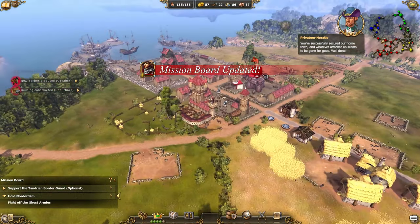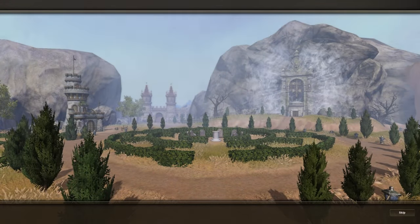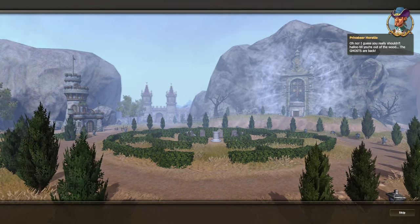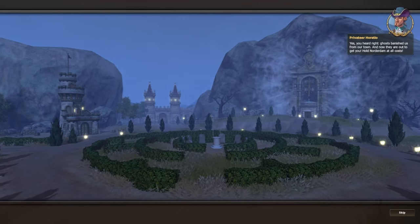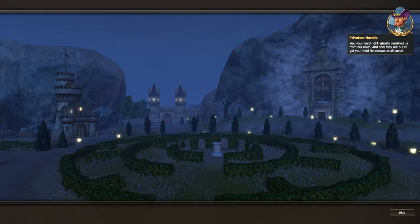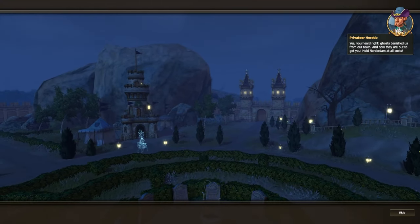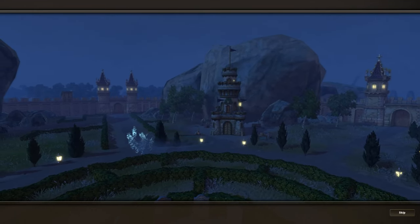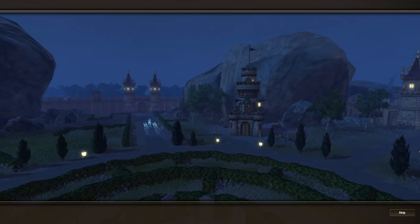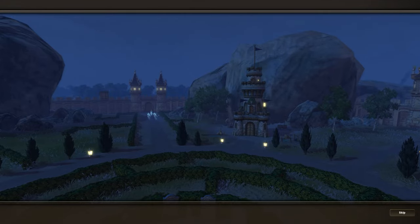We have the 10 cavaliers! We've successfully secured our hometown and whatever attacked seems to be gone — or so we thought. Now comes the ghost town. Ghosts have banished us from our town and now they're out to get you. Hold them off at all costs! How can you kill something that is dead? It's getting nighttime now too — let's hope it doesn't stay dark, the game looks so pretty during the day.